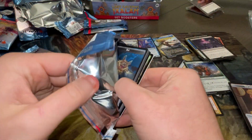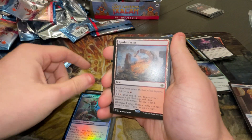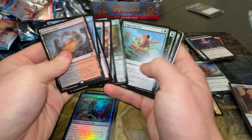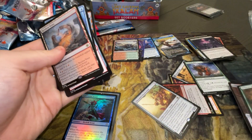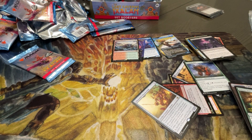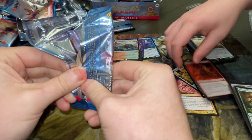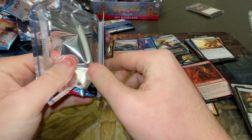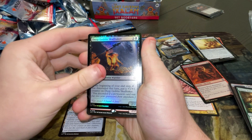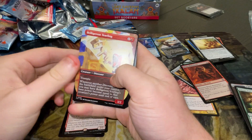Final two packs, y'all. We got a bat token — we haven't seen the bat. Waterwind Scout into a Restless Vents. And some other stuff — oh, there's your Poison Dart Frog. I'm happy. Hidden Courtyard. The fact that the frog has reach is hilarious. Last pack for the video — let's see if we can pull one last mythic or a Dockside. It's a map, not a Dockside. We have a Deep Goblin Skull Taker — he's a good one, actually. And we got Origami Raptor.